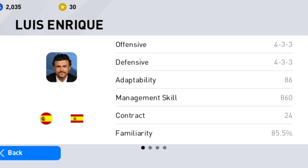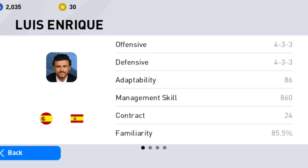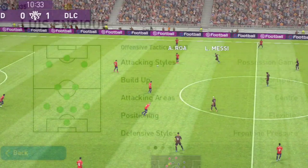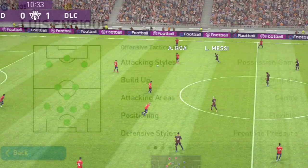Now let's review about Luis Enrique in PES 20. As we all know, Luis Enrique is a licensed manager in PES 20. He has the same formation in both offensive and defensive tactics. He follows a 4-3-3 formation in PES 20 and his management skill is 860. You can use players having higher player goals. We can use a team which has team strength from 4800 to 4900. Next, let's review about Luis Enrique's management tactics and strategies in PES 20.